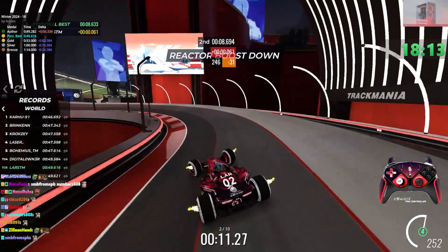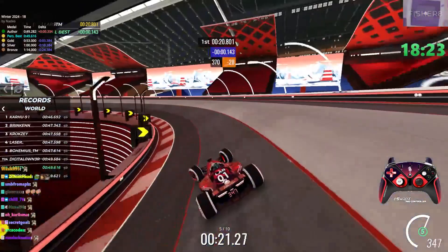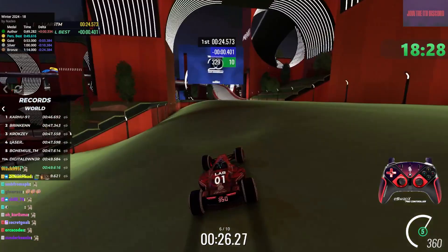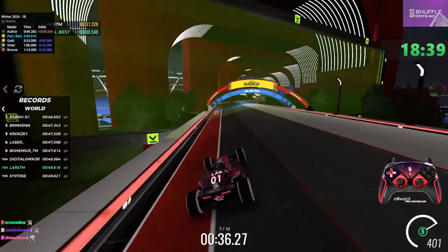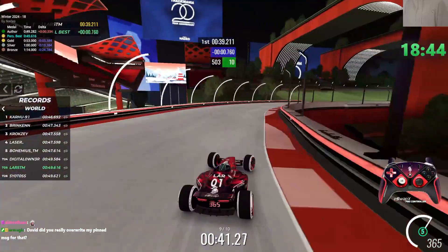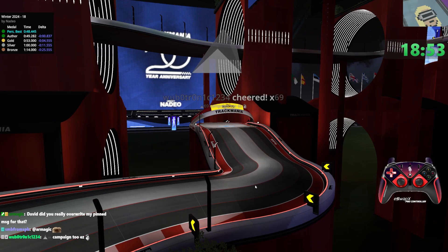Doing a better turn here would help. This is weird with the reactor boost and the sausage - this is a weird map. You want to extend the drift there a little bit further, then into here - wiggle a little bit, it's gonna be a tiny bit faster. Keep a lot of speed in that turn. Then this is a drift. That's top 100 - not too bad.